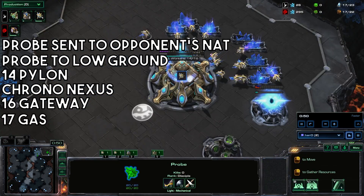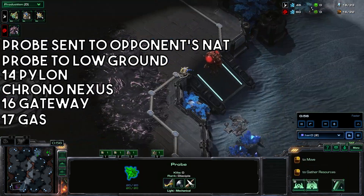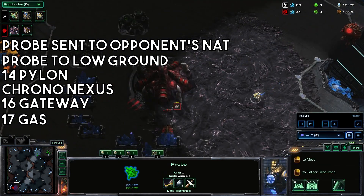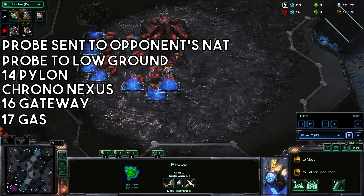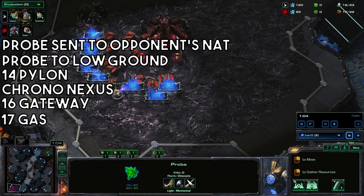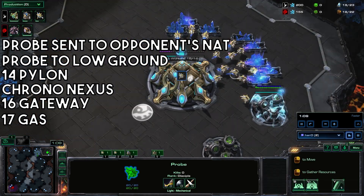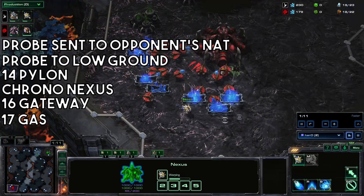17 gas back at home. If the hatch block was successful, make sure to check the main base for an early pool. Assuming there is no early pool, we can continue on with the normal build order. Fill up your assimilator.